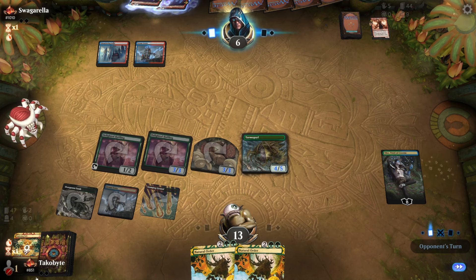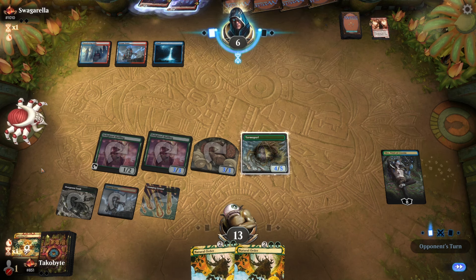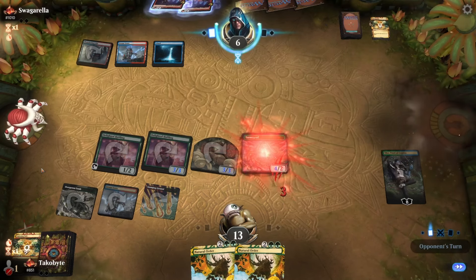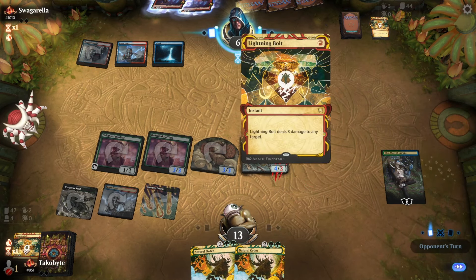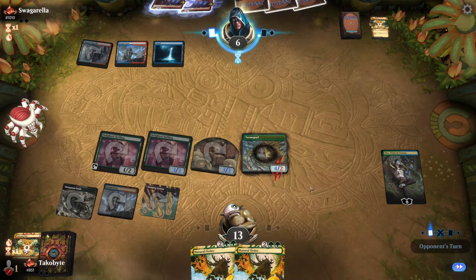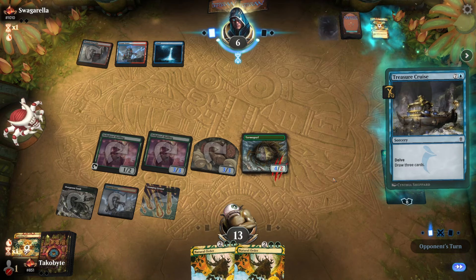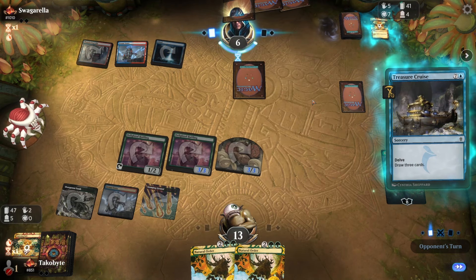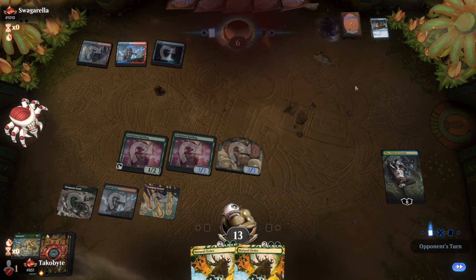Thinking about it, our only graveyard hate is Ashiok — besides that we don't have much else. That is not where you want to be. Wow, double Lightning Bolt. Treasure Cruise. Very nice play — that was sick.